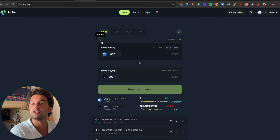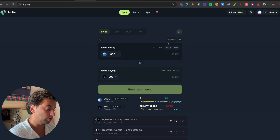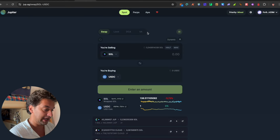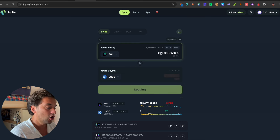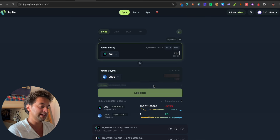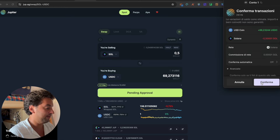Next, your reminder to go hard on the Jupiter airdrop. We are going to have Jupiter airdrop Season 2, and there are a few important things you need to do to be selected. There are quite a lot of people farming it, but the best strategies are: first, simple swaps — do any coins that you want.